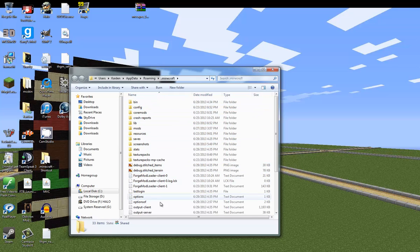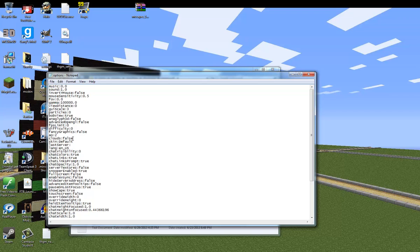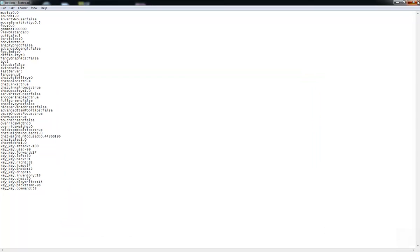Then go over here to options. You have options — you have to click that open. Then it'll go down and you will see gamma. All you have to do is just delete the dot — that's all you have to do. Goodbye dot, and then just click File, Save.